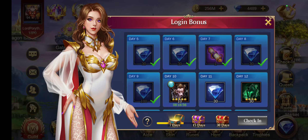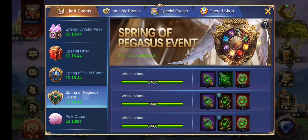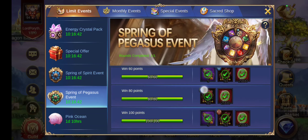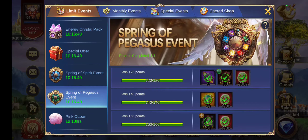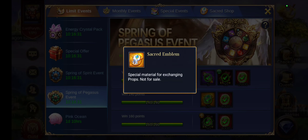Good day fellas! Today is the ninth day of the second month of this account. In my last video I showed you my progress for the epic wheel coins for the Spring of Pegasus event, and by now I managed to finish my 160 reward, so I got the saloon as well as the sacred emblems.